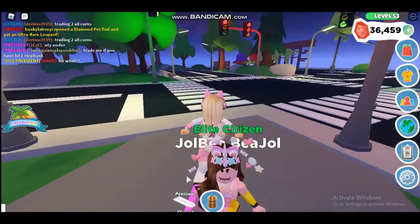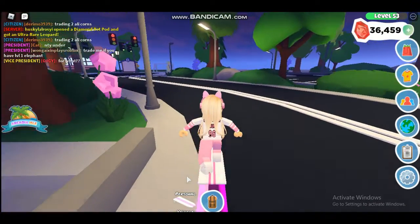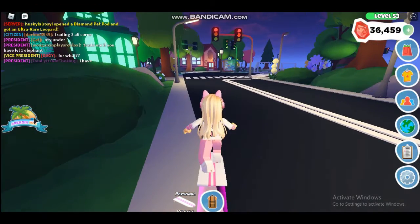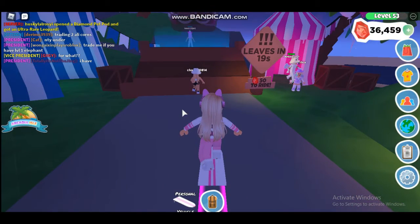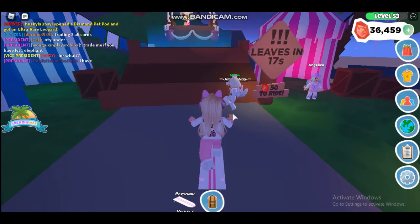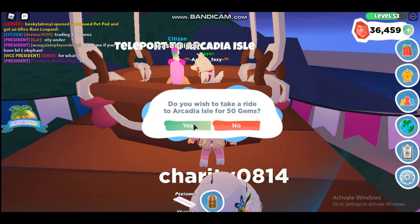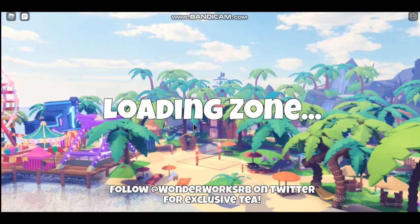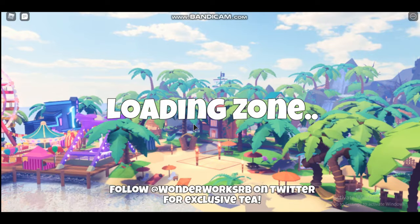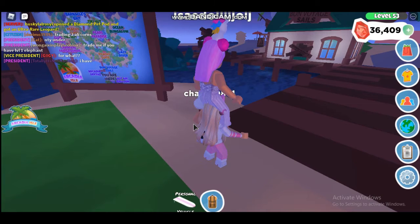So we're gonna check it all out in this video — it's probably gonna be a long one. To get there you can just click the Arcadia Alpha and TP. It takes 50 gems to ride every time you want to go, so let's click 'yes' to take a ride to Arcadia Alpha and we are getting teleported to the Arcadia I.O. Here we are.